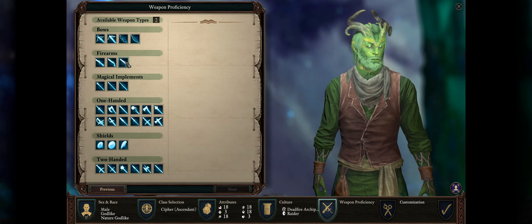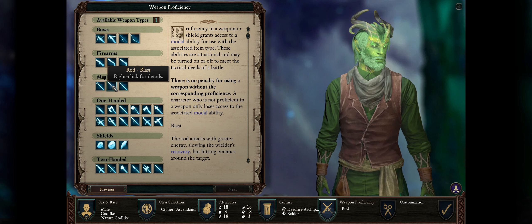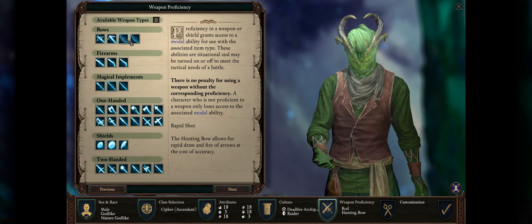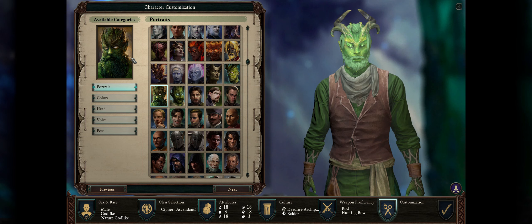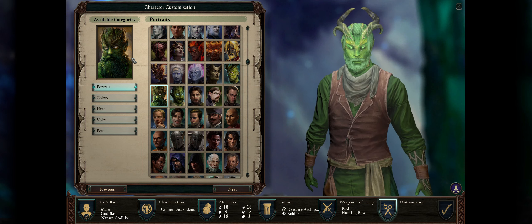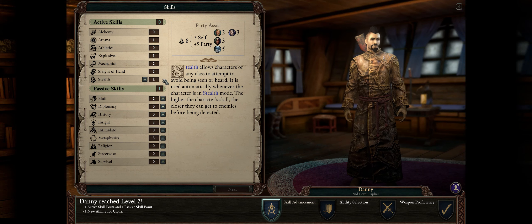As far as weapon proficiency, the most important one at the early game is Rod, as I've explained, to easily get max focus even at the early levels. For a secondary proficiency it doesn't really matter since you'll just be using Rods, but you can go with Hunting Bow for the Rapid Shot ability. Now, as far as single or multi-class, you absolutely want to go single-classed. Let us cover how to level up our Ascendant Cypher for maximum efficiency. The most important skill for this character is Stealth — when you combine stealth with Rod attacks or the Kitchen Stove Thunderous Report attack, you'll get to attack and then immediately cast a spell without recovery time.